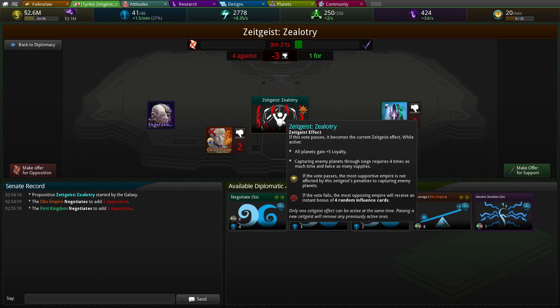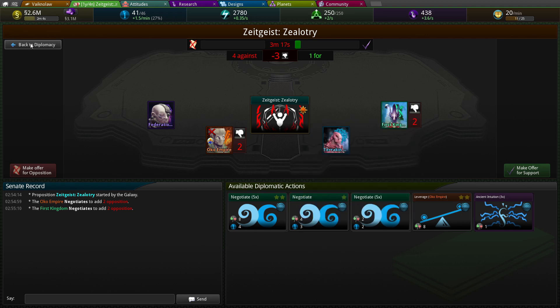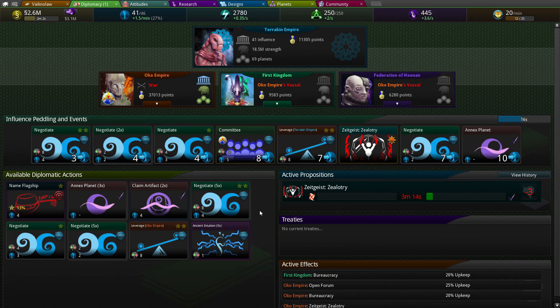Zealotry - all planets gain loyalty. Yeah, I'm not concerned about that. What's a committee? Only be played if you're the leader. Oh, he defeated these guys. I've got to fight all three of them now. I don't even know how we're going to win. This is going to be impossible.